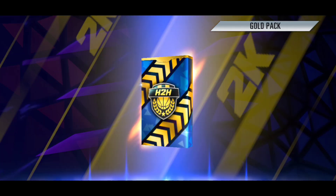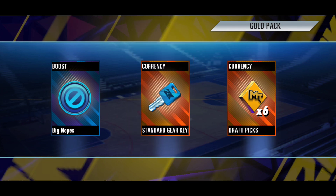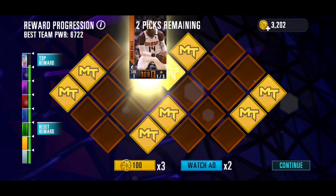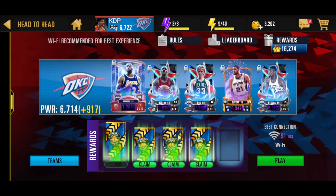We got some more head-to-head packs. First gold pack we're not getting anything - I lost all my hype after seeing this. We're getting a standard gear key, I guess. Not the greatest pack right there. But we have a super pack here, so we do have a chance to pull a diamond card from this.